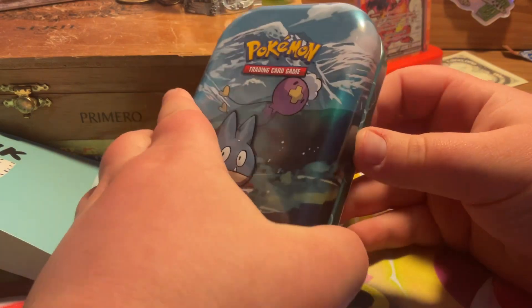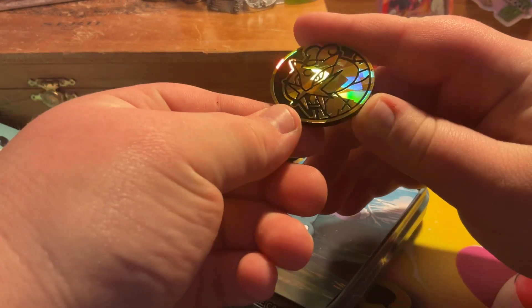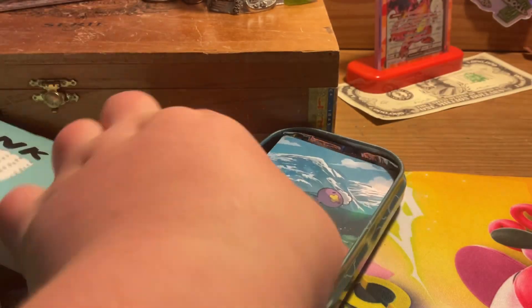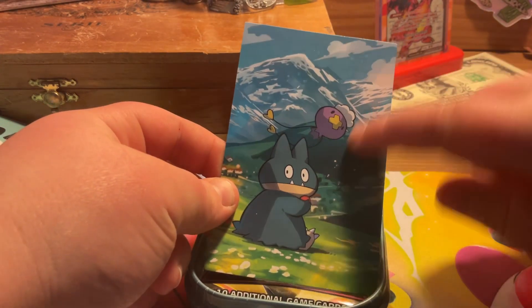I kind of had to struggle with this mini tin open, so I didn't film it. For a coin, looks to be a Raikou — that's cool, it's golden. We have got the artwork of the mini tin, which is Snorlax and Drifloom. For the packs, we have got Astral Radiance and Brilliant Stars 2022 sets.